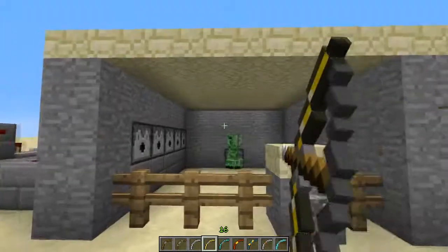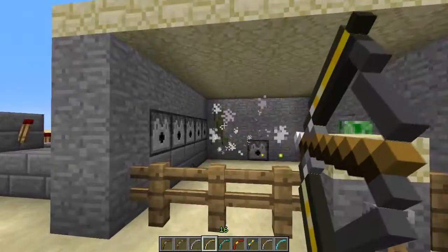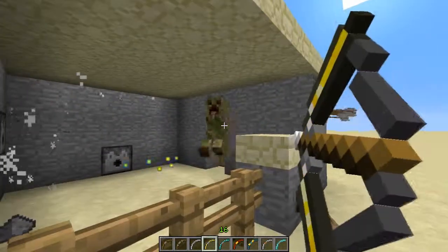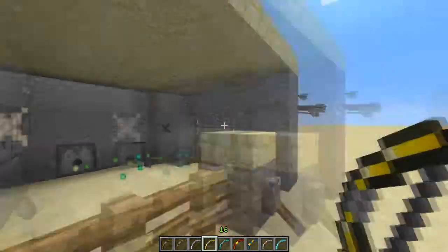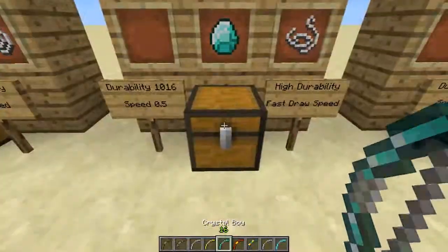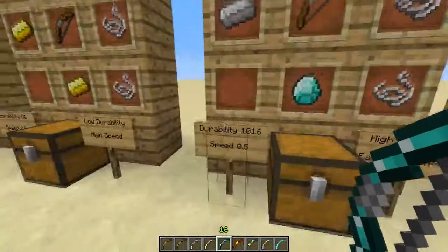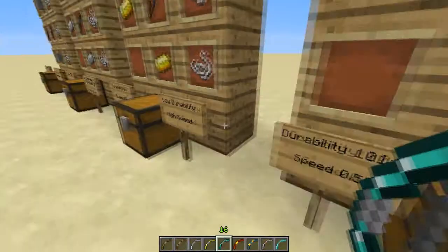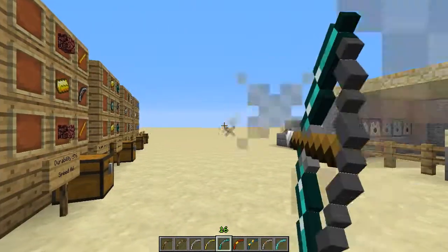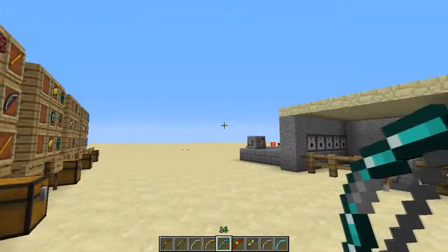I'll kill some Creepers. There we go. And the Crystal Bow — it's basically a Diamond Bow. It has fast draw speed and pretty high durability.